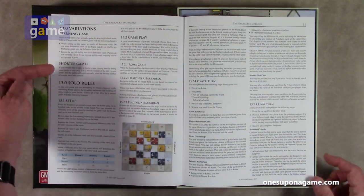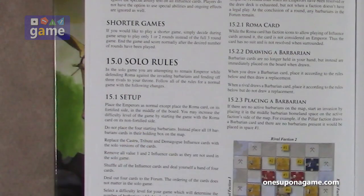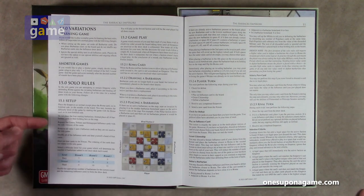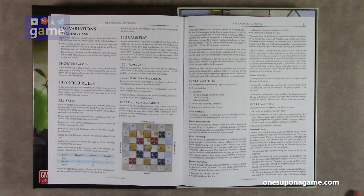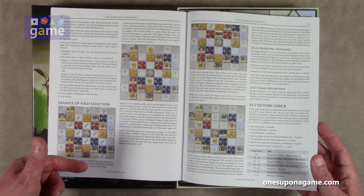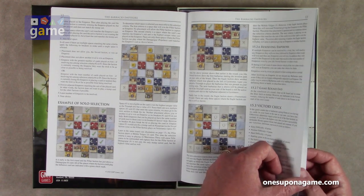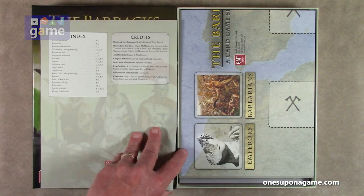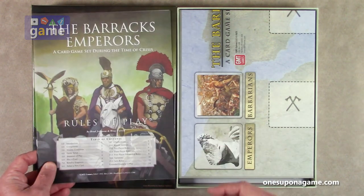Then we get to the variations — the learning game, shorter games — and then the solo rules. In the solo game you are attempting to remain emperor while defending Roma against the invading barbarians and fending off three rivals to your throne. You follow all the rules for a normal 4-player game with the following changes. There are solo selection, resolving emperors, and victory check sections, along with an extended example of play, and then the index and credits.